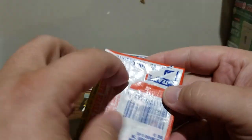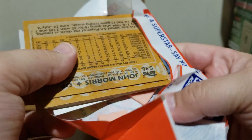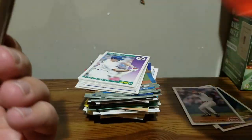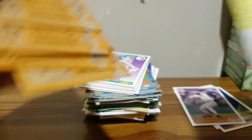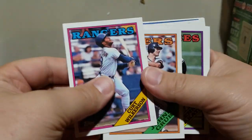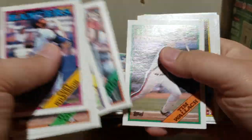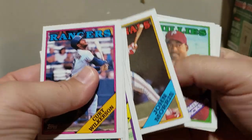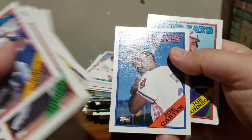88 Topps. Tom Lawless rookie in this one - some good old gum. Kurt Wilkerson, Johnny Grubb, and Joe Carter.